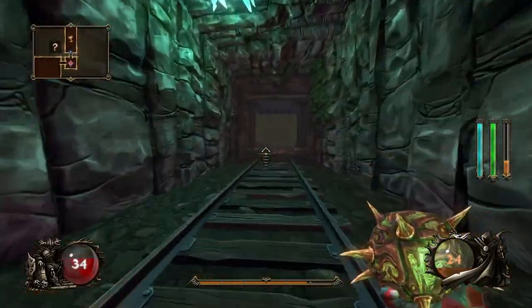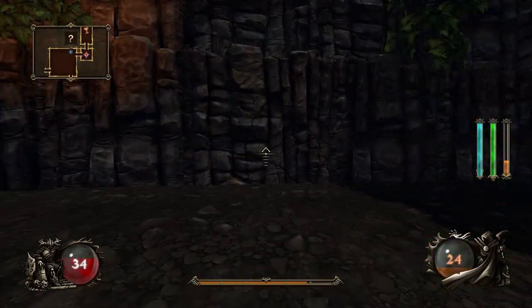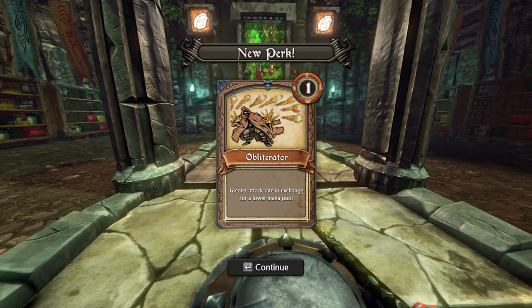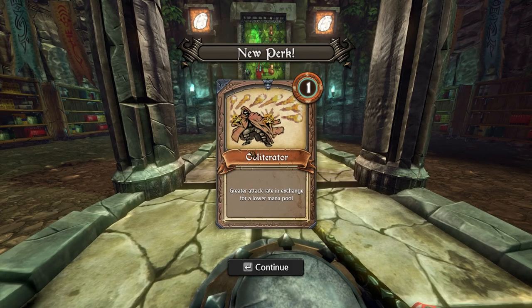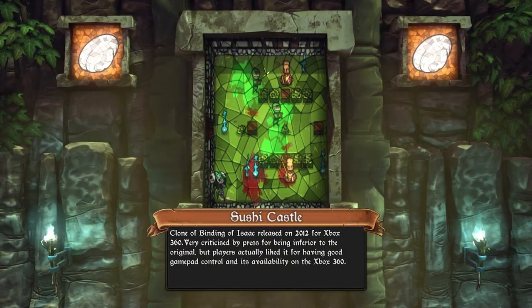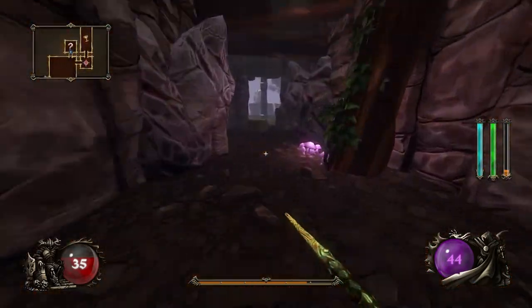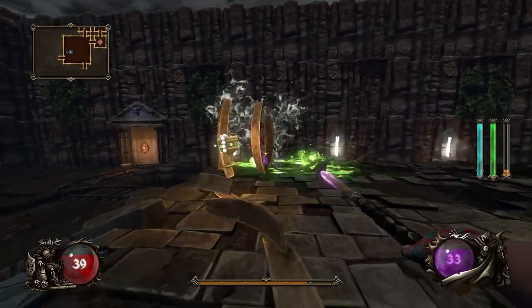I wonder if there's a different visual for secret rooms. Oh, that is hard to see. We are gonna miss some secret rooms on this quarry, I feel. New perk — obliterated. I think this is old, I think this has always been there. Greater attack rate, insane for a lower mana pool. Clone of Binding of Isaac — I've never played that but I'll probably give it a shot since I'm playing a lot of roguelike and rogue-lite games recently.